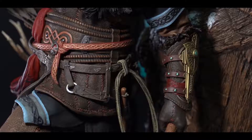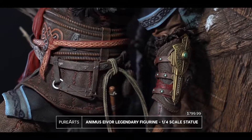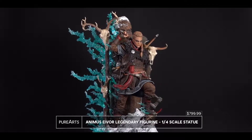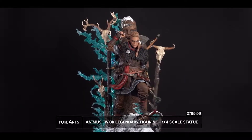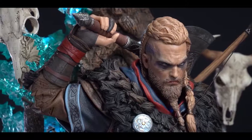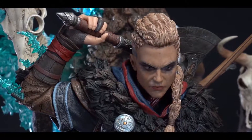Now let's check out a big honkin' statue. This Animus Eivor legendary figurine from Pure Arts stands at a one-quarter scale of the real-life in-game hero of Assassin's Creed Valhalla. Here we see Eivor flanked by LED-infused Animus effects and standing tall with Odin at her back — or his back, if you like. The two swappable heads let you show off Eivor however you want.